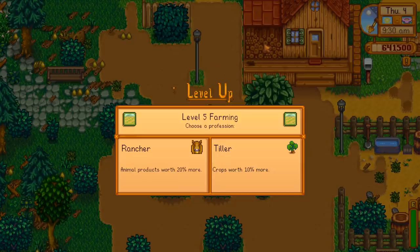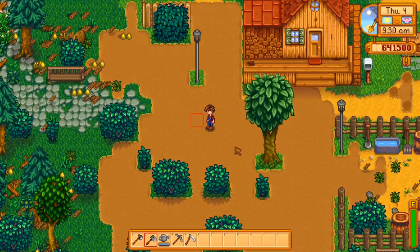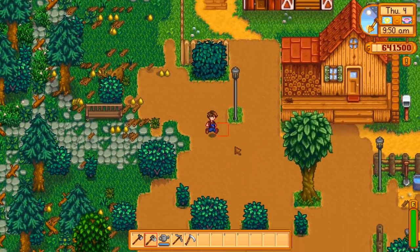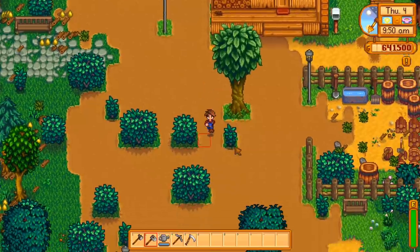Level 5 is where we have to make a choice: the Rancher profession, which makes animal products worth 20% more, or the Tiller profession, which makes crops worth 10% more. Personally, I'd recommend selecting based on your preference — do you want to deal more with animals or crops? I often pick crops because I like giant crops and don't enjoy chasing animals around. Either one can make you quite a lot of money, but crops are likely to make you more at this stage of the game.